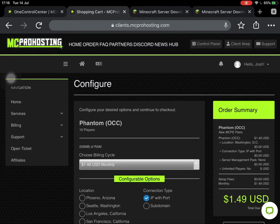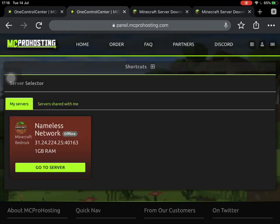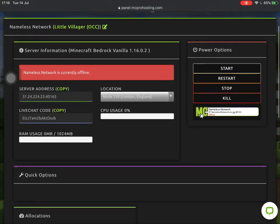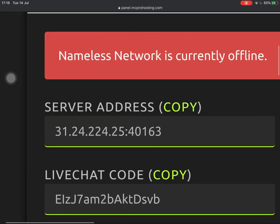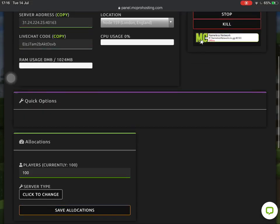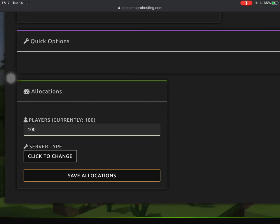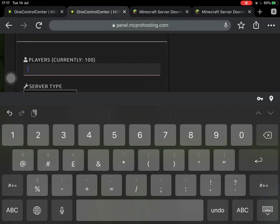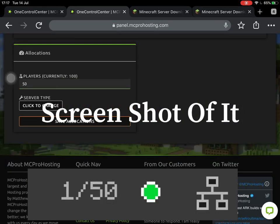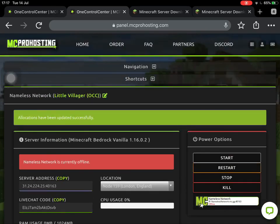Once you've ordered your server, you'll want to head to editing it. Click 'Control Panel' — I'm going to use the One Control Center here. I have the Nameless Network set up, and you can see the server address with all the different numbers, plus a subdomain currently active. At the bottom, unlimited players is turned on. We currently have it set to 100, but if I wanted to set it to 50, up to 50 people would be able to join. Clicking 'Save Allocations' saves that successfully.